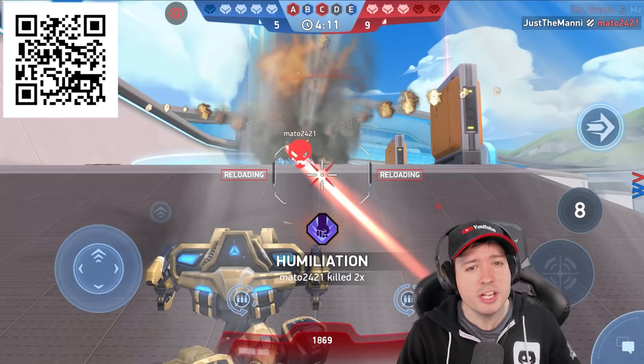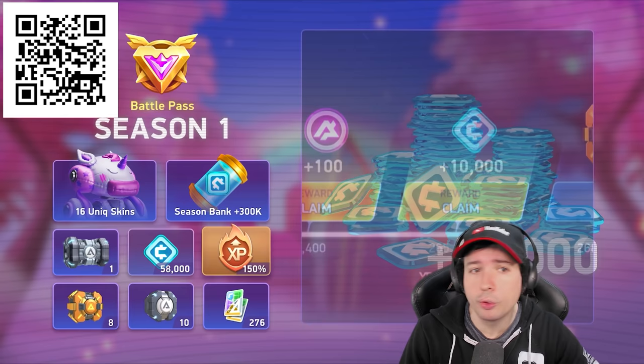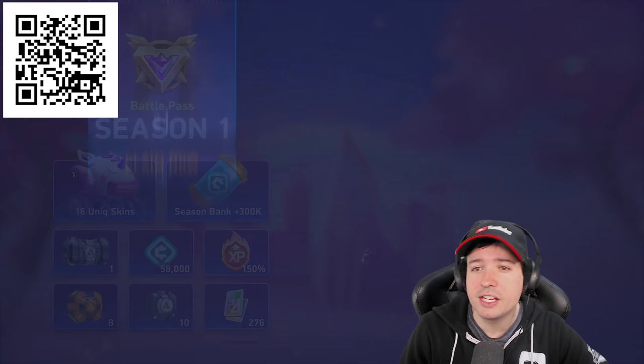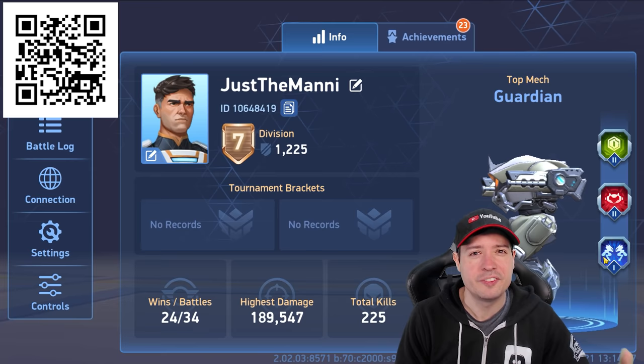By the way, this month Mech Arena has, aside from two brand new maps to play on, the first ever Battle Pass. It includes a lot of important resources, skins, and weapons to play with. And remember, Mech Arena is a completely free to play game for Android and iOS. Use my link down here to kickstart your game with the Steel Reaper skin, 500 A coins, and 70,000 credits. So what are you waiting for? Find me on the battlefield with the ID shown here and the name Just The Money.